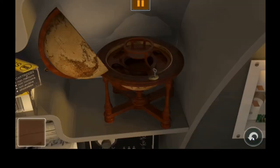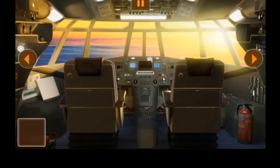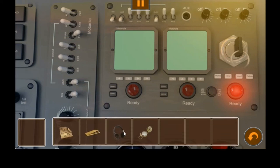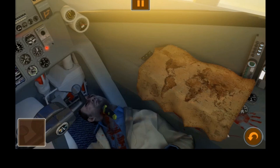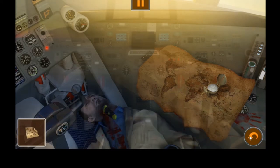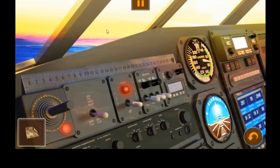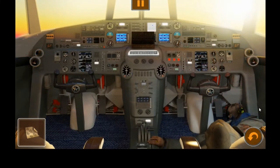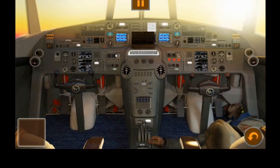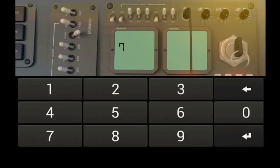You grab the compass - the other puzzle was just a size comparison, that was good. We plug it in - there's the ready indicator. Now we need the code for navigation. We're looking for a ruler, which is over here. Grab the ruler, put it on top, and for some reason that shows us the navigation code. Put that in and that's the end of the game.